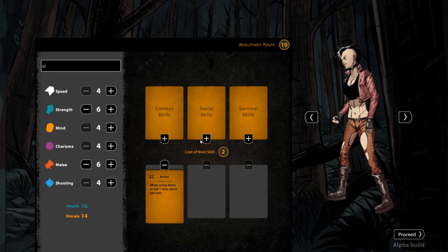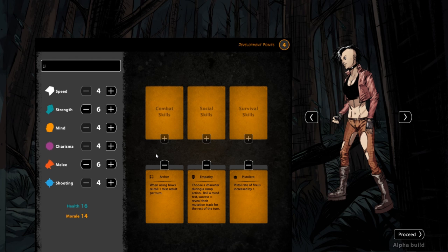For each skill you buy, you need to choose one of three skill types. Combat skills give you new actions and abilities to use in combat situations. Social skills help you manage your followers better and aid you in narrative situations, which there are a considerable amount of in the game. Survival skills give you abilities that come into play for the most part while performing actions on the map. As you progress in the game, you will gain development points and will be able to develop your character by upgrading their stats and buying new skills.